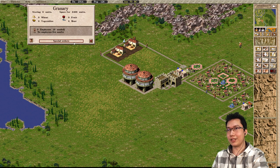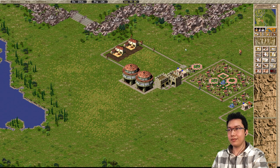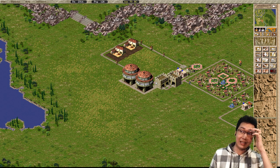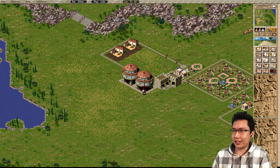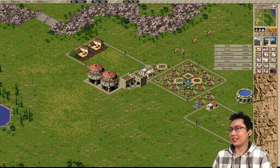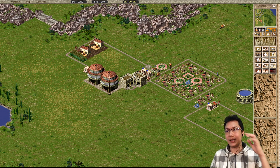Here's a problem that's specific to Caesar: granaries actually have a road here, which means they just by default have intersections — it's not the best, it's a little tricky to deal with. Because of those, you often want to have extra prefectures and engineer's posts, because those intersections can mess things up.